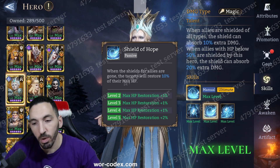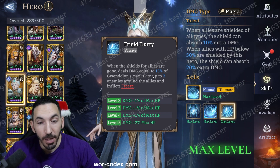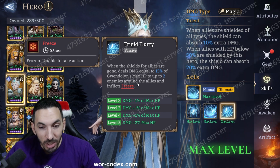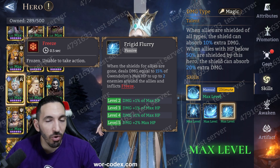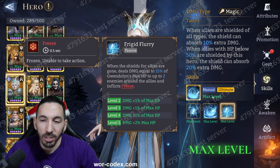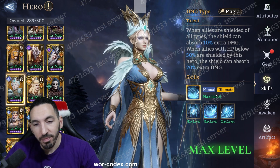The other part of her passive: when shields on allies expire, it deals damage equal to 15% of Gwendoline's max HP to up to two enemies around the ally and inflicts freeze. This freeze is very weird — it's only a 0.5-second freeze, not as strong as, say, the Mary freeze. So in Gear 8/19 you'll see that it doesn't do that much in terms of controlling enemies and stopping them from hitting the wall.